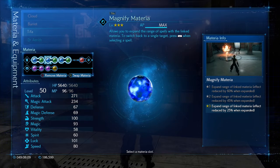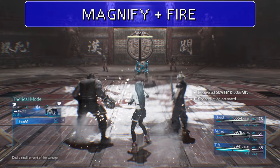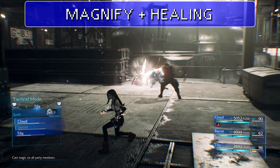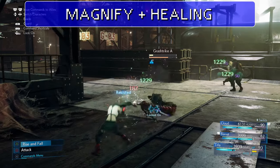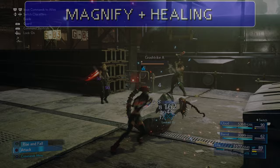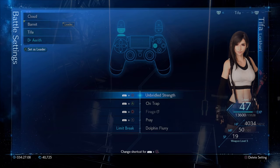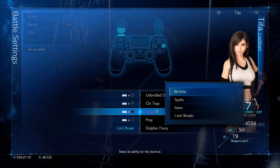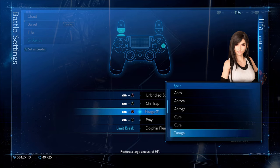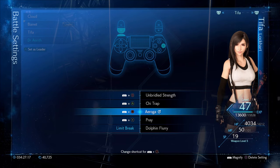It's important to use the Magnify materia as soon as you get it because it's the only one you'll get and it takes some time to level up. Magnify increases the amount of targets for the paired spell while reducing its strength — much like the All materia from the classic game but far more rare. Magnify benefits offensive spells as well as healing and support. When you change your equipment around, be sure to review your battle settings, since things aren't automatically removed. If you intend to use a magnified spell with battle settings, tap L1 to toggle it on for that setting, otherwise you'll just use the default cast.